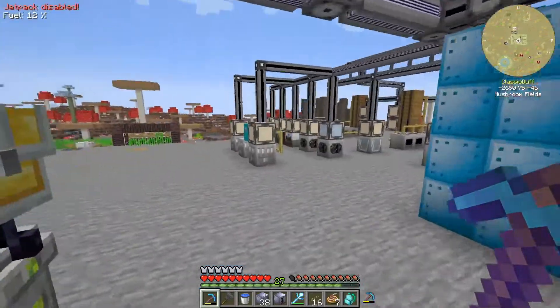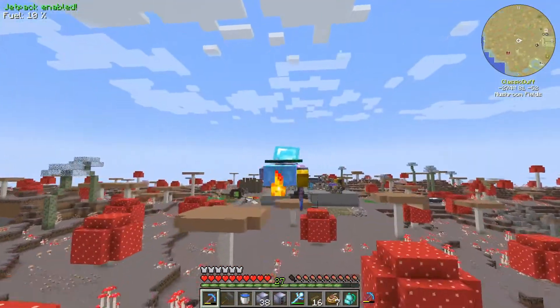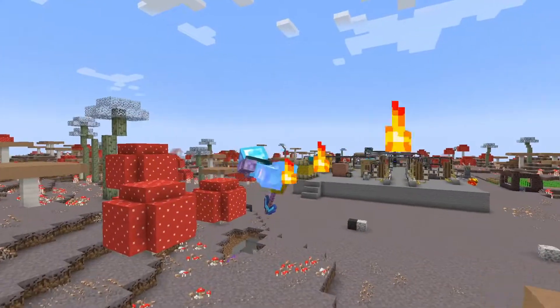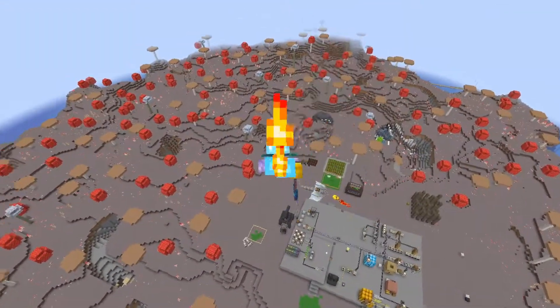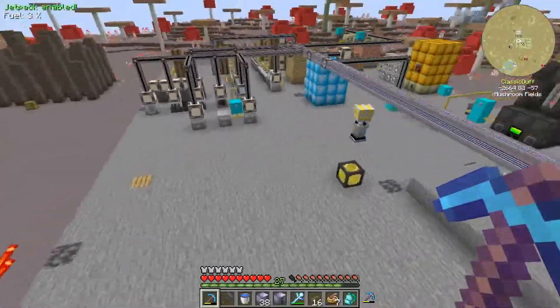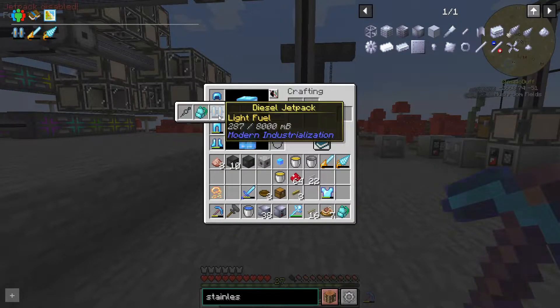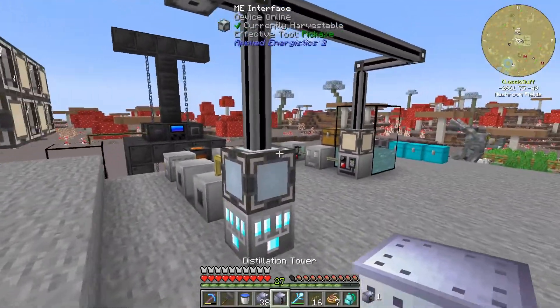Jetpack disabled - jetpack enabled. Whoa! That is pretty fast. Does it just let us glide? Oh, that's cool! That jetpack is very very fast - neat. We land it kind of like a light tree. We've used most of the fuel - we'll disable that. It doesn't hold a lot. I wonder if we can upgrade it, but we don't have any fuel left to test out the drill.